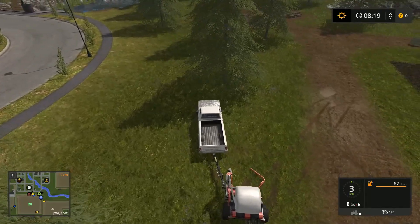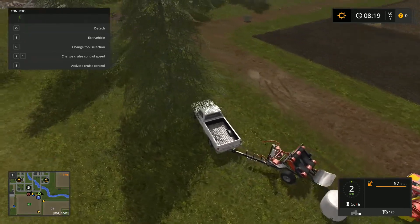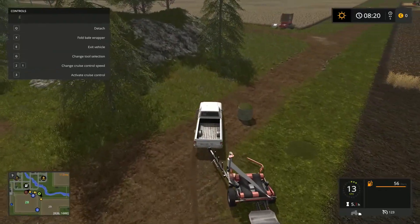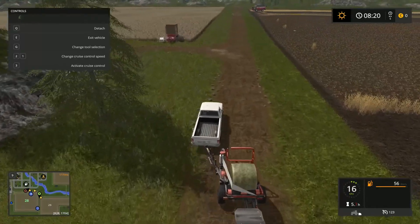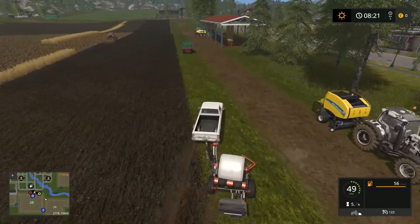I'm loose now. How do I unload? Press Y. There you go. Now we pick up this lovely piece of junk. There we go and it's getting wrapped, yay! Now can I directly dump this into the silage pit? That would be lovely.